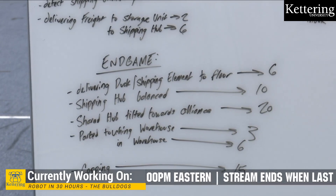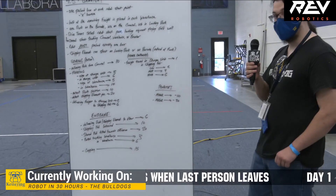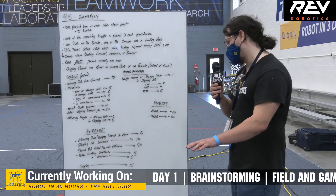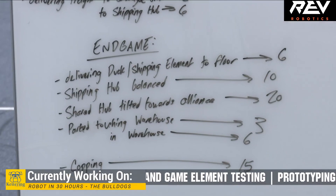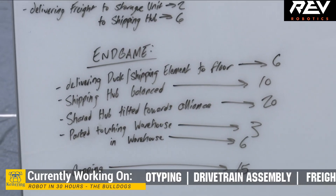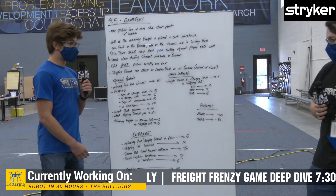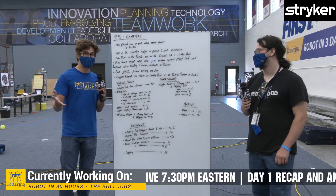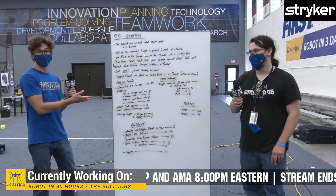If you balance your shipping hub so it's not leaning to either side and it's resting on that center bit, that is 10 points. If the shared hub — the one both teams can put game pieces on — is leaning towards your side because your alliance tipped it your way, that will get you 20 points. If you park at endgame touching the warehouse, you get three points; in the warehouse, you get six points. Using your alliance game piece to cap your shipping hub gets you 15 points. A minor penalty subtracts 10 points from an alliance, and a major penalty subtracts 30. Make sure you've got the terminology down, because there are about 50 different game elements all called some variation of shipping, loading, or freight.